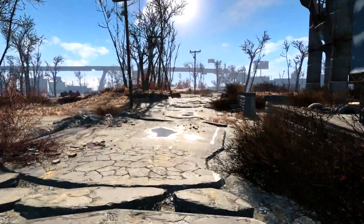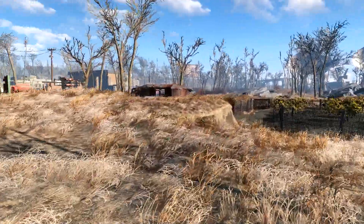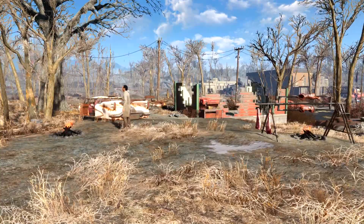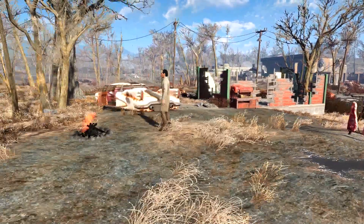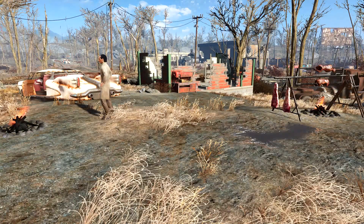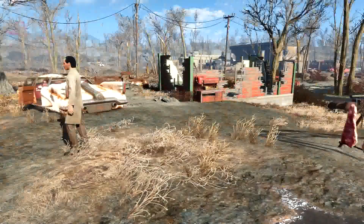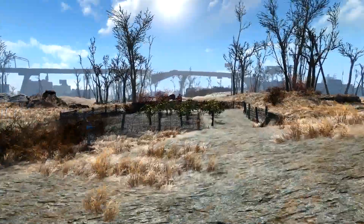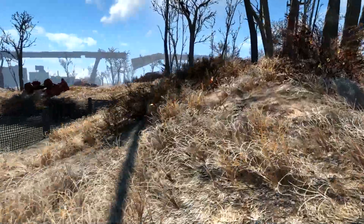We're going to take a look at County Crossing today. I had not intended to show this settlement off, basically because my story idea here fizzled. These two campfires are not scrappable unless you have mods, and I built this settlement before mods came out. Rather than treat these fires as a problem, I decided I was going to make them the centerpiece of the settlement. I built what was going to be a Viking Hall, but that was pretty hard to pull off in-game and I had just kind of abandoned the concept.